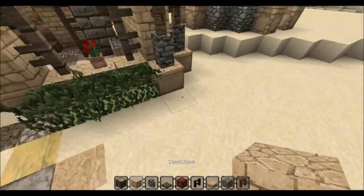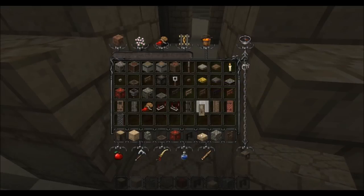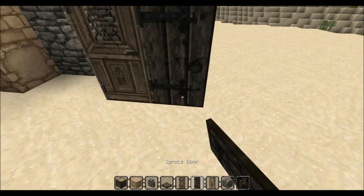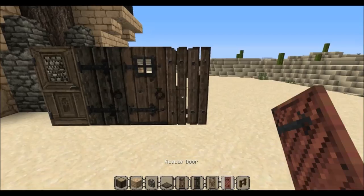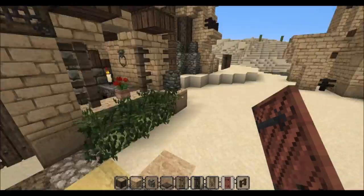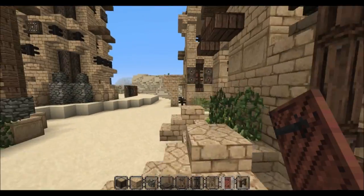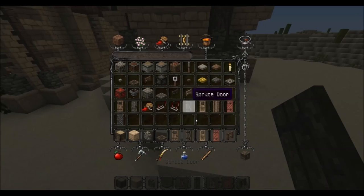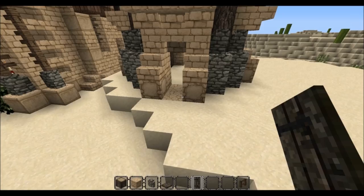I'm just gonna grab some road material — I haven't completely furnished all the roads yet. Let me take all the doors out and compare because some of them look pretty darn amazing. Which one looks best? I'll use the spruce door — yes, let's use the spruce door.